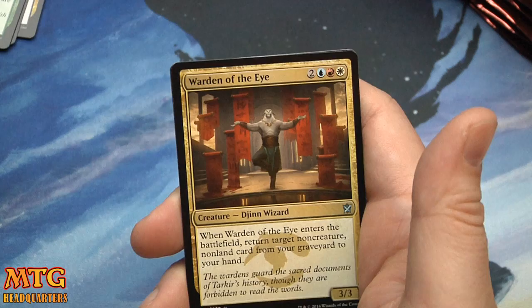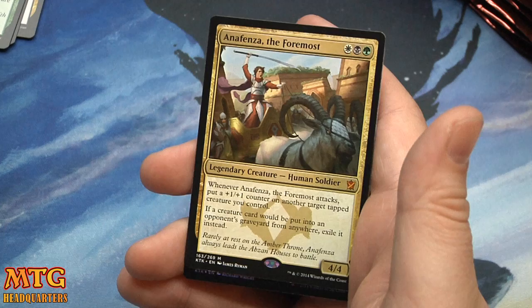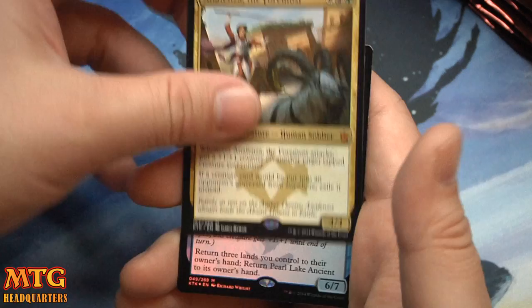Winterflame, Mardu Charm, Warden of the Eye, and Anafenza the Foremost — one Abzan, four of four. Whenever it attacks, put a one-one counter on another target tapped creature you control. If a creature card would be put into an opponent's graveyard from anywhere, exile it. That's a very powerful card.